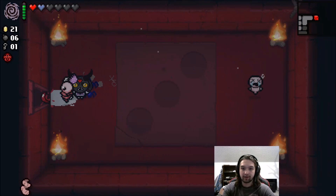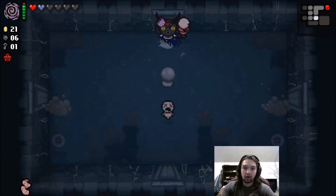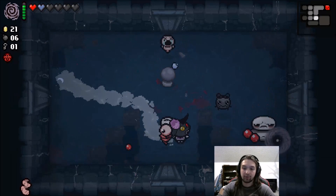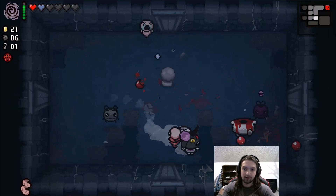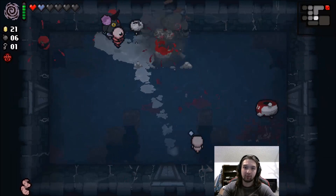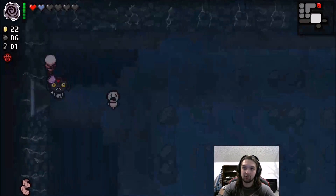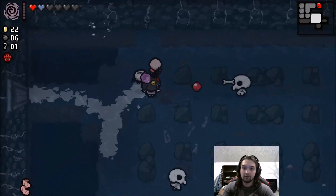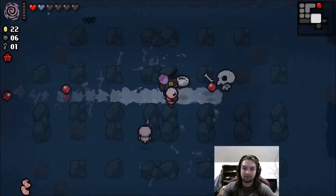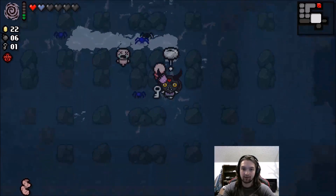Double key room. I forgot what this one does, so we're just gonna kind of leave it alone. I know one and six to reroll your run. I believe five makes you do the floor over again. One of them rerolls all consumables on the ground, one rerolls item pedestals. I don't know about the last one. I haven't used it on any item rooms or shops yet, so I'll probably try that out next time I get a charge of it.